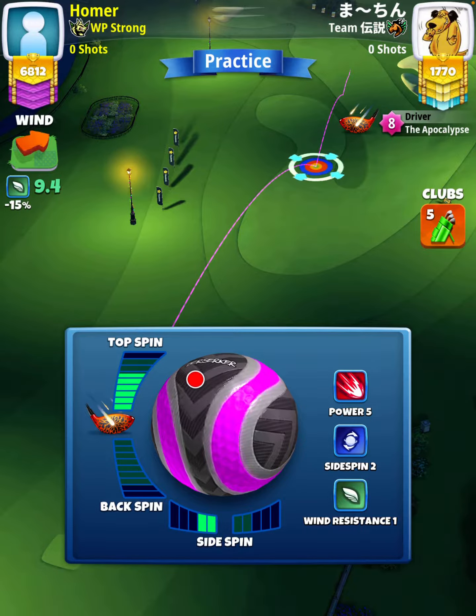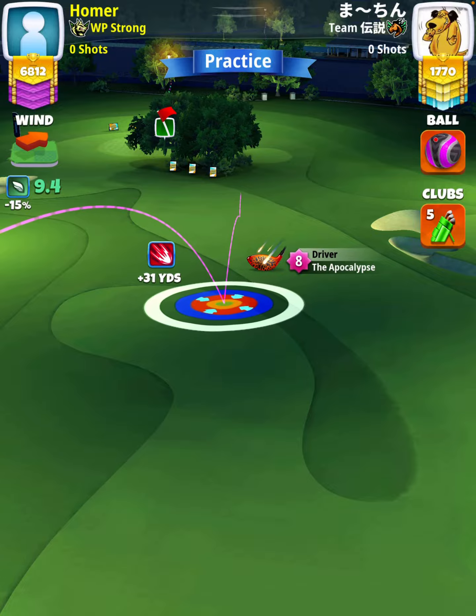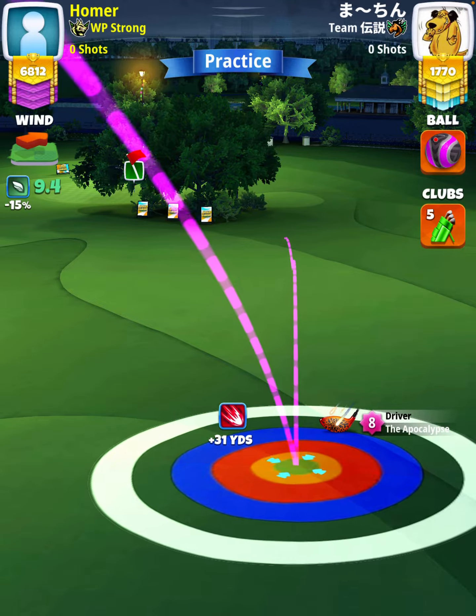With APOC five and above, we're going to set up at the max line with the bullseye at the edge of the fairway. APOC four, you'll have to push two rings into overpower to establish the same aim point, since you lack the necessary yardage compared to an APOC five and above.